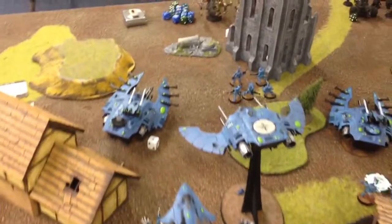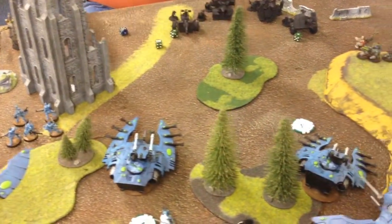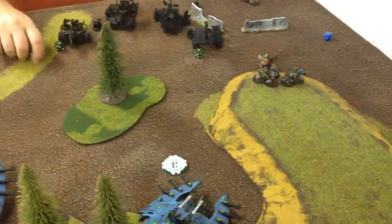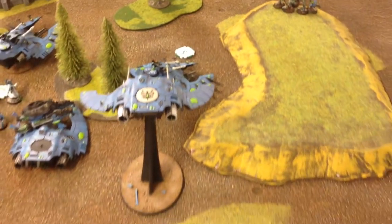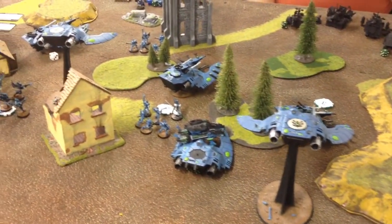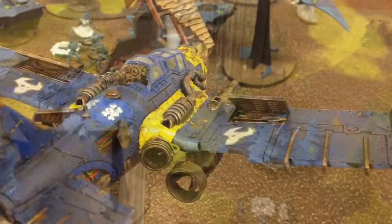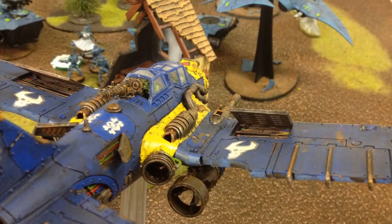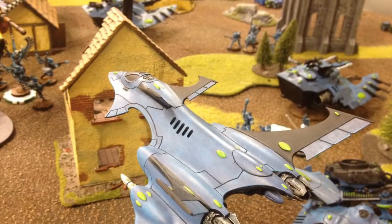There was also a bomber in his list — it was the first thing he brought on, on the far left of the table where my wave serpent was. He saw the swooping hawks come in and bombed the wave serpent, but he rolled two ones on the first attempt with this jet and it smashed right into my wave serpent — didn't do any damage. Our whole thought was: okay, they told him to look for the whites of their eyes, but they're in tanks, so he just kept diving.